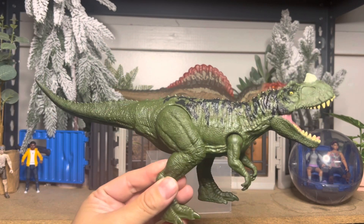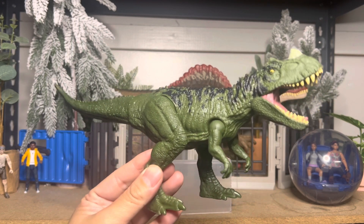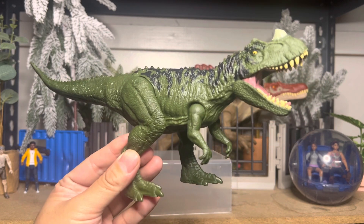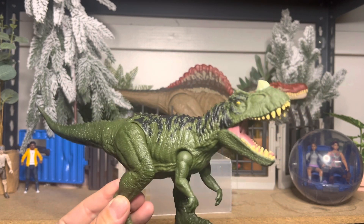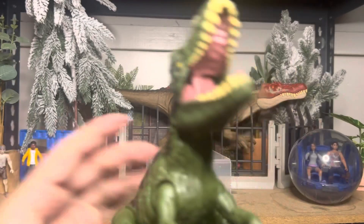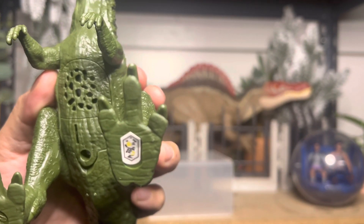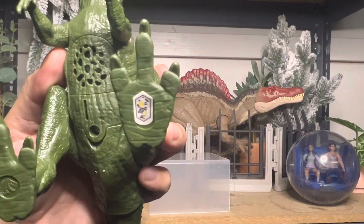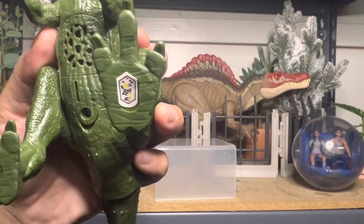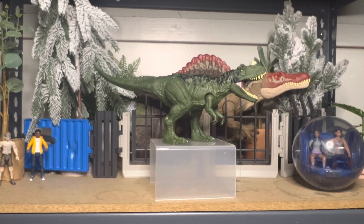Right now at Target.com they are actually all on sale — buy two get one free — so I would suggest you grab yours now. I got Kentrasaurus, Pentaceratops, and this guy all for less than 40 bucks, which was pretty cool. Here is his barcode — let me focus on it because a lot of times it doesn't work for everybody. He's available now at Target, so grab yours. Don't forget to subscribe and like the video — thank you for watching.